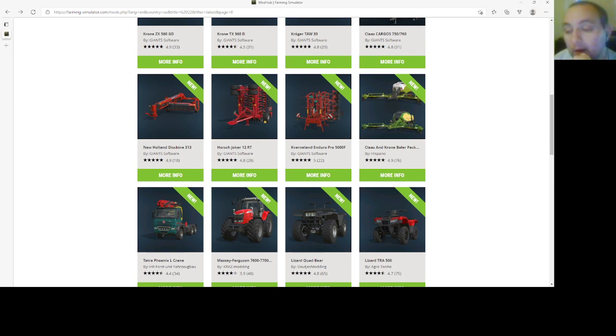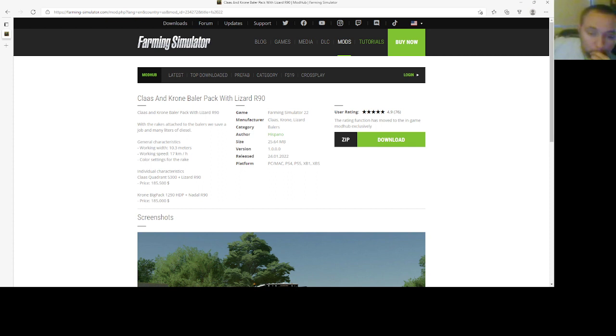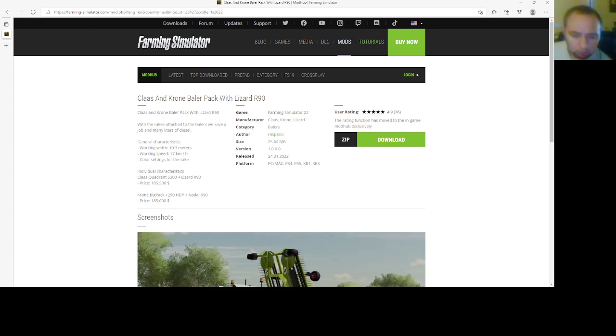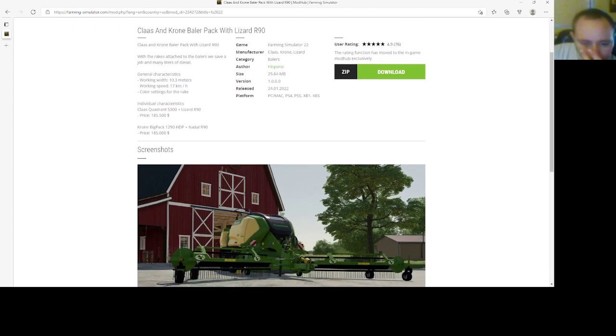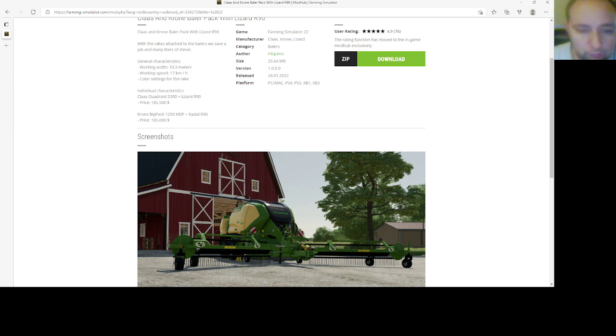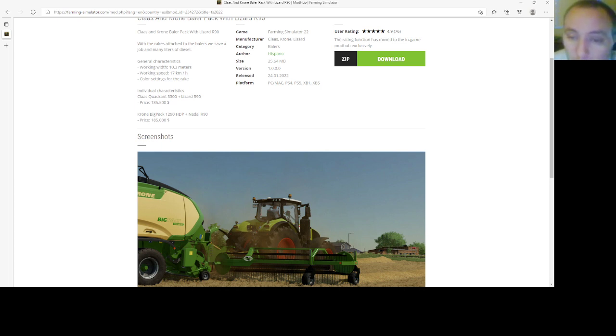Then we have a Class and Chrome Baler Pack by Hispano. This is the Lizard Class and Chrome Baler Pack with Lizard R90 with the rakes attached to the balers. General characteristics: working width is 10.3 meters, working speed is 17 kilometers per hour. Class Quadrant 5300 Plus Lizard R90 price is $185,500. Chrome Big Pack 1290 HDP and Auto R90 price is $185,000. Baler's file size is 25.64 megabytes, version 1.0000, 2401.22, PC, Mac, PlayStation 4, PlayStation 5, Xbox One, and Xbox S.